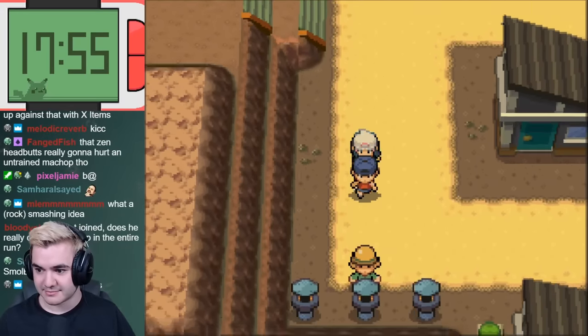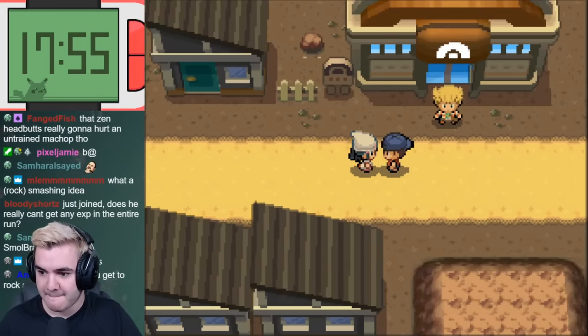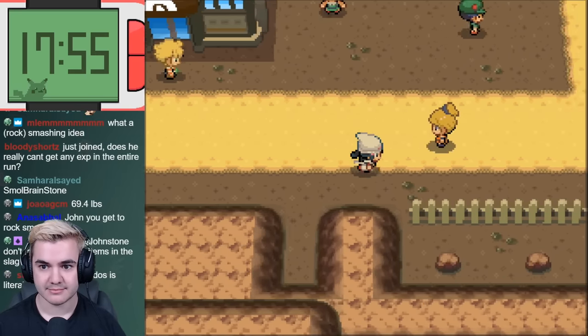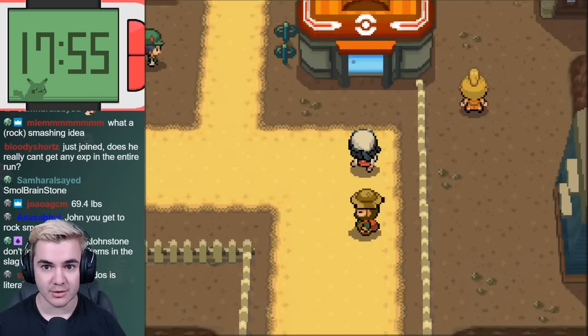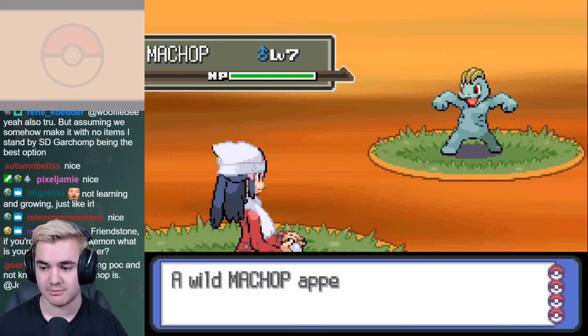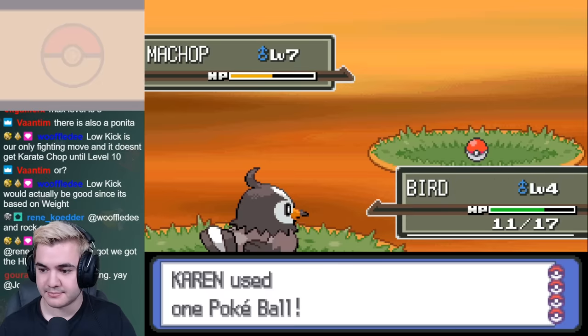After skipping every trainer in our path, we somehow made it to Orberg City and are free to progress towards getting our very first gym badge. With our current team of birds and bats, Rock-type Pokémon are literally the worst weakness we could possibly have, so after a single battle we're ready to create a completely new team. The first obvious thought is to go north of the city and catch Machop because it has access to Low Kick, so I grabbed one of those before heading south to the mine.